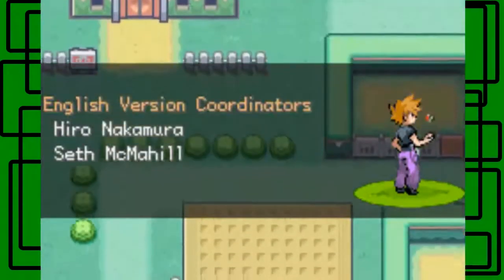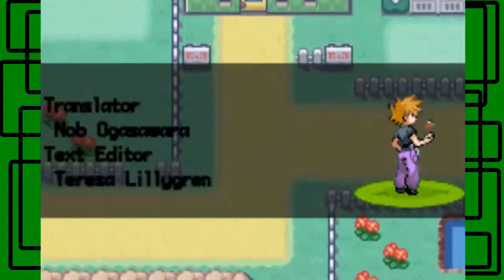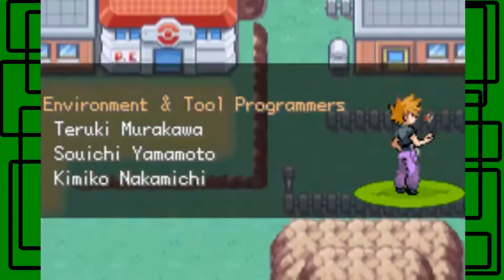Here is Fuchsia City — you can see the Safari Zone right there. This is also where we took on Koga and eventually got the Soul Badge. That's where the Pokémon Center move leader is.